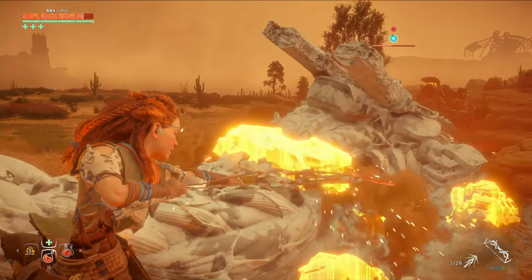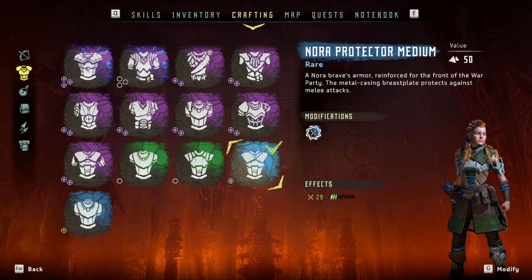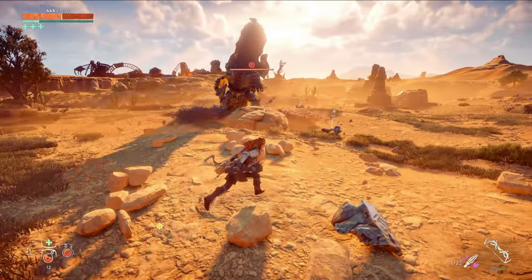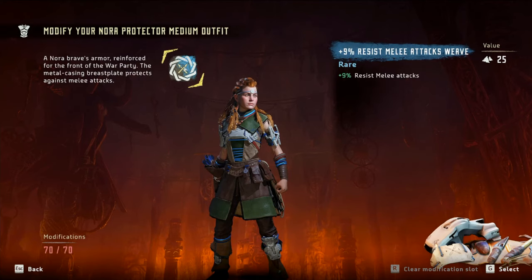So let's take a quick look at gear and then we'll get into the live combat. I'm going to use the Nora Protector Medium. This is a great, relatively inexpensive early to mid game all-arounder because of its high melee damage resistance. Most of the Rock Breaker's attacks are melee based, so this will be great for us. I've put a mid tier blue melee resist weave on it to boost that stat even further.